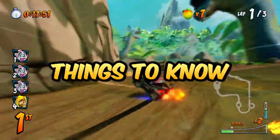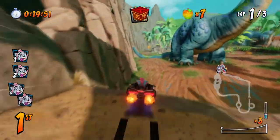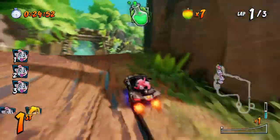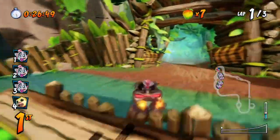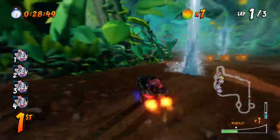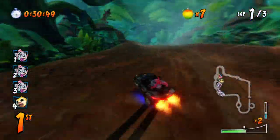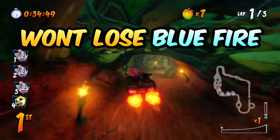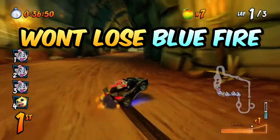Now, some important things to keep in mind. First, remember to let go of the Square button — the brake button — before you land. Holding it while on the ground will slow you down tremendously and you may lose your speed or your blue fire. Secondly, you will not lose blue fire while doing an air brake in the air, just remember to release Square after landing.